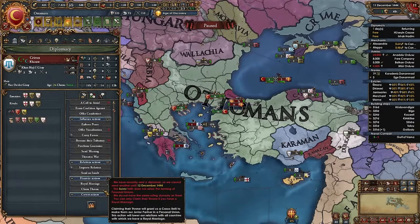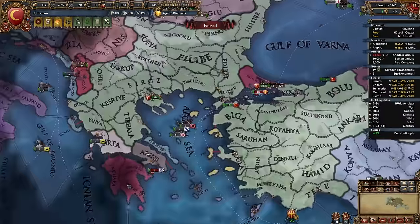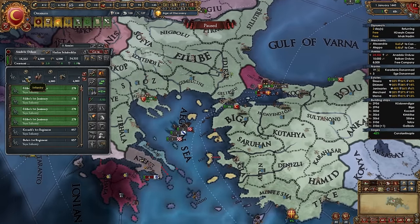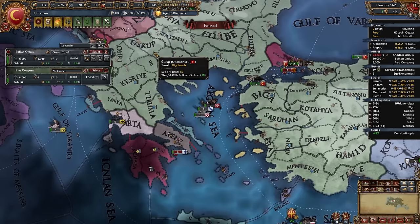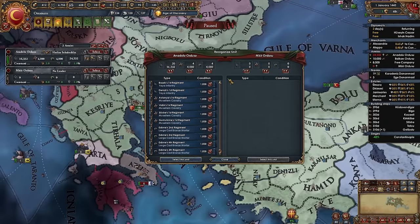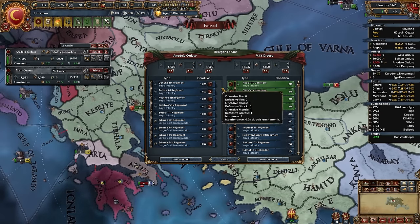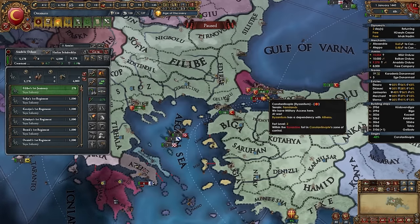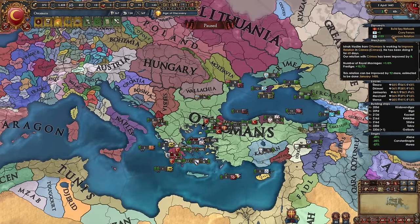Also royal marry Crimea, improve relations with them, and curry favors. Your army setup should be 24/4 for the main army and 6/4 with the 8k free company for the other. Use the second army to siege Athens and Morea; split off about 10 troops for Constantinople to avoid losing manpower while sieging.